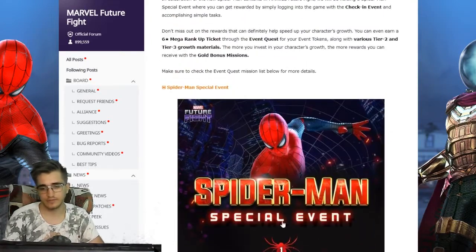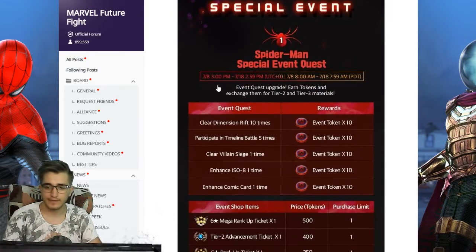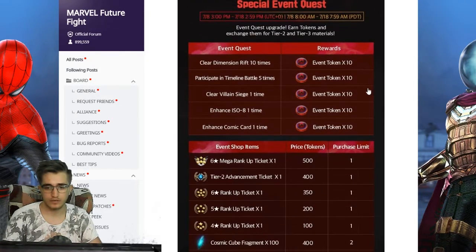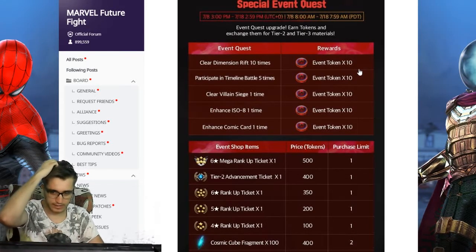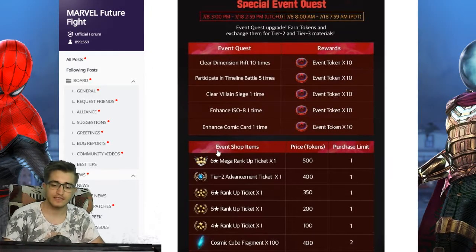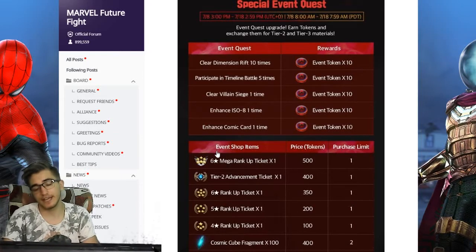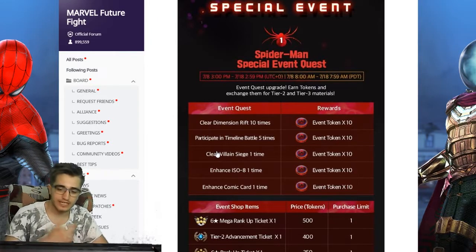The event runs for 10 days, which means we get 50 tokens per day, so 500 tokens total at the end of the event. That means we can get the six-star mega rank up ticket, which is amazing.